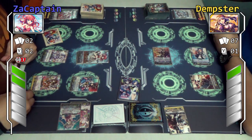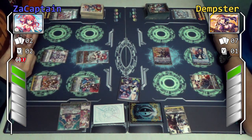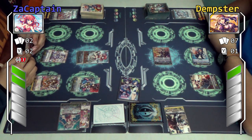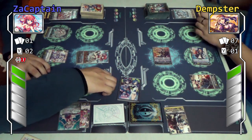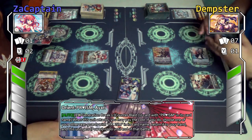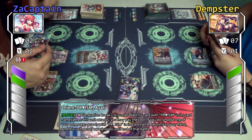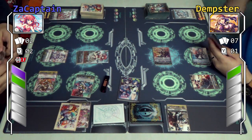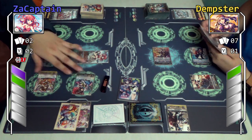I'm going to be calling my hit trigger target. Ayane will attack you. Ayane skill: when this unit attacks, I may pay the cost — counter blast one prism. Then I shall choose one of my other prism rear guards and bounce it back to my hand. For the battle, this unit gets plus 5k, so this is 18. Generation card — it's a bit early, but I have to do something.